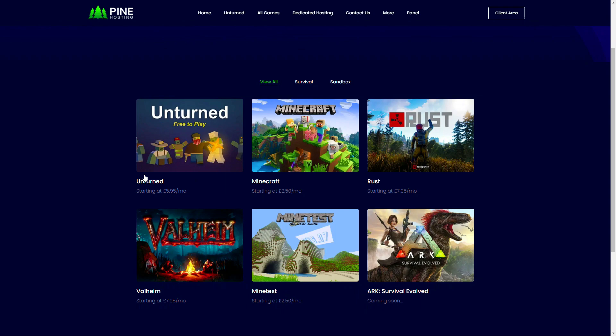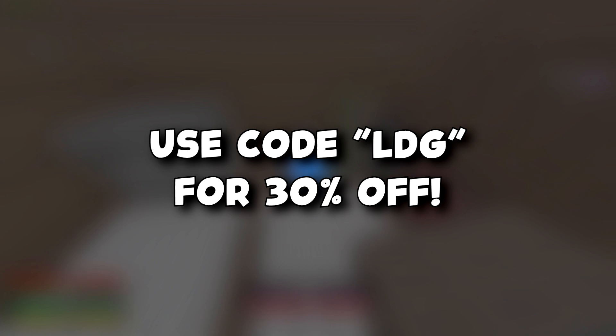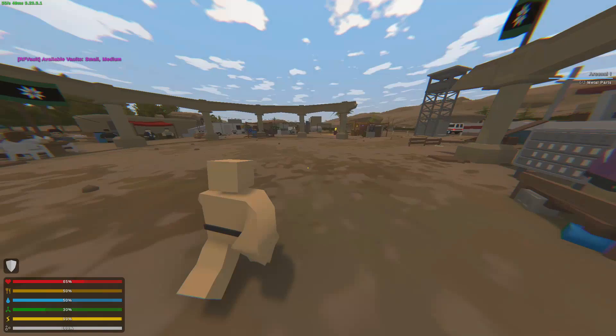Shell members also have a higher chance to win. Before we dive into the video, I'd like to shout out today's sponsor, Pine Hosting. Are you guys looking to create your own Unturned server? Then Pine Hosting is the way to go. You can host many different game servers such as Unturned, Rust, Ark, Valheim, and Minecraft. You can create your server in a very short time, with locations all around the world, cheap prices, workshop and plugin installer, and much more. Make sure to use the code LDG for 30% off — the link will be in the description below.